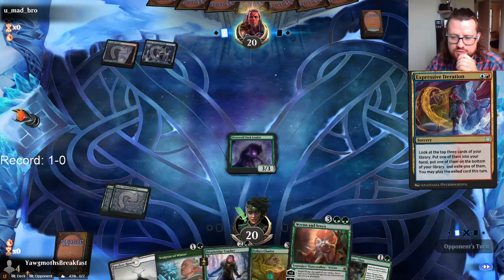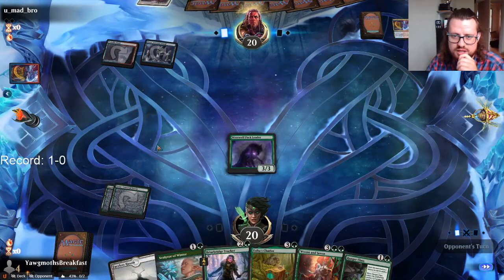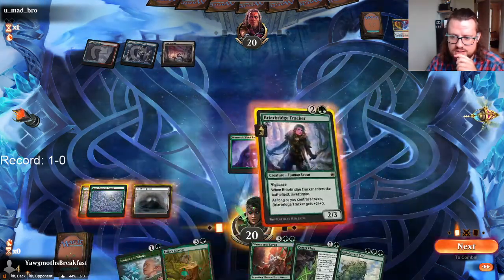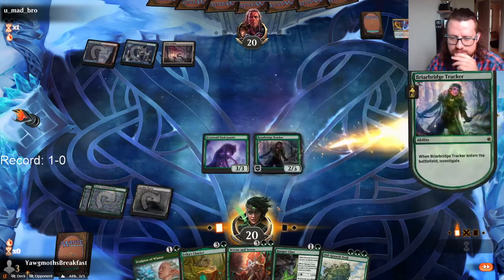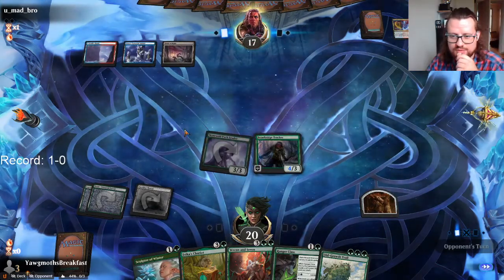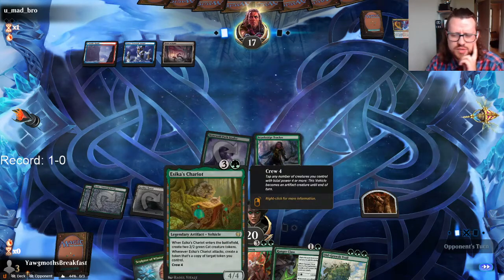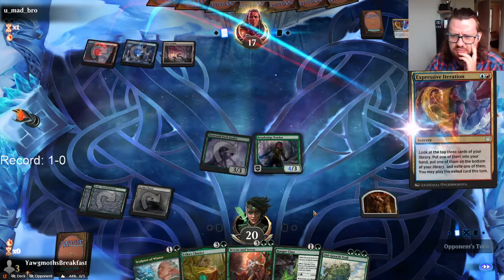Now I have to decide if I want a Sculptor or a Briarbridge Tracker — might depend on if I draw a land. Briarbridge Tracker kind of forces my opponent to do something. I think it's good to just be mana efficient here. It seems like they just didn't have anything, so I could have just had a Chariot in play now, which would have been a lot better. Honestly, a Chariot might mean that they could have Crush the Weak in their deck — that's not actually impossible.